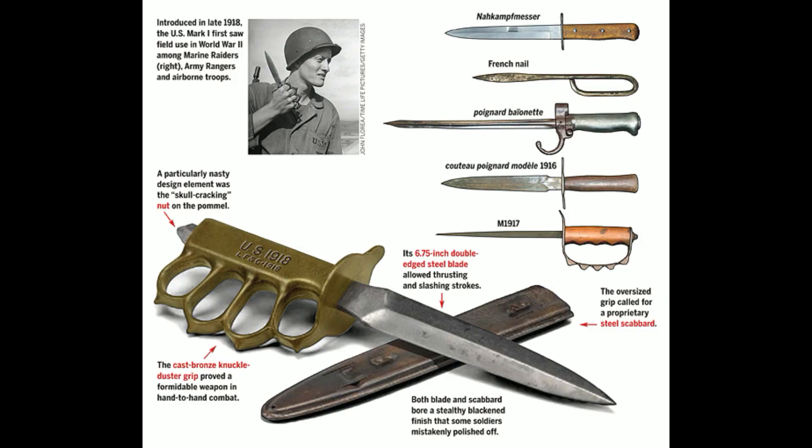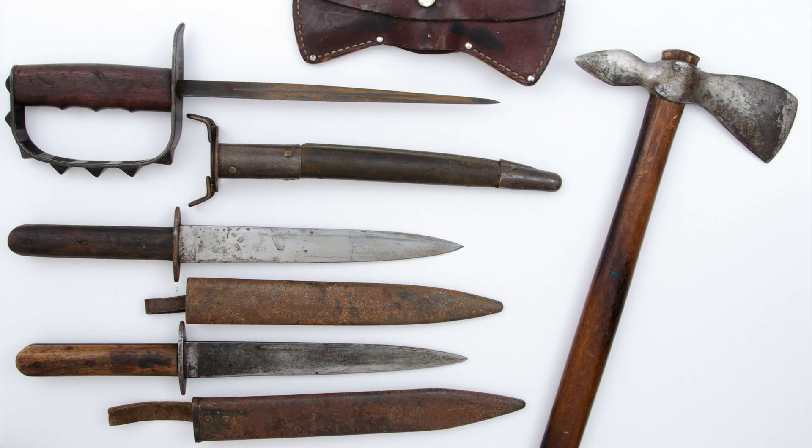One of the most famous types of weapon to come out of World War I are trench knives or trench daggers, known by both names, and they come in a wide variety of different types. In this video I'm going to look at the evidence of their use and how their use was described in period newspapers.